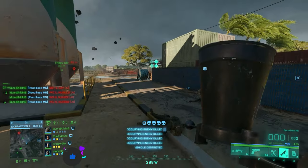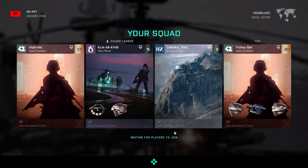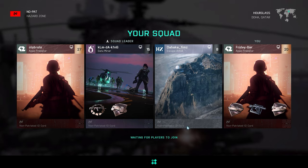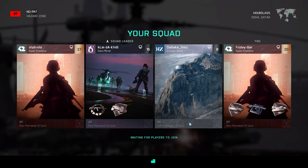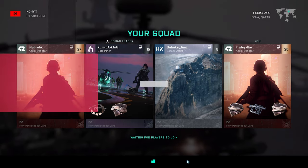Let's start this video. I will show you the biggest similarity to Escape from Tarkov, and that's this one: you have to wait for other players for hours. Very good EA — you copied the most annoying thing from Escape from Tarkov into Hazard Zone. Of course it's hard to make it any different, but yeah, that's basically it.